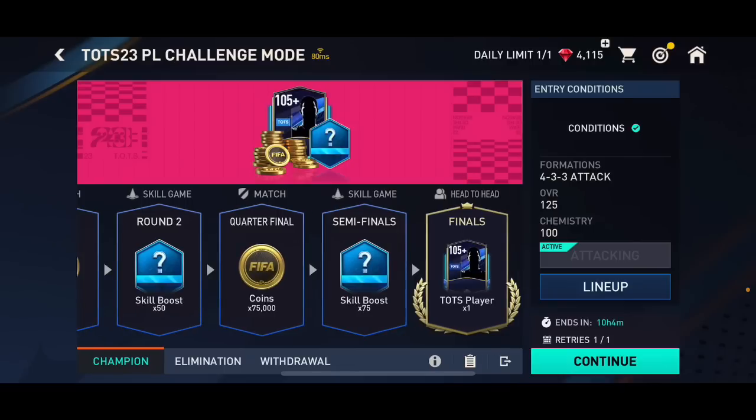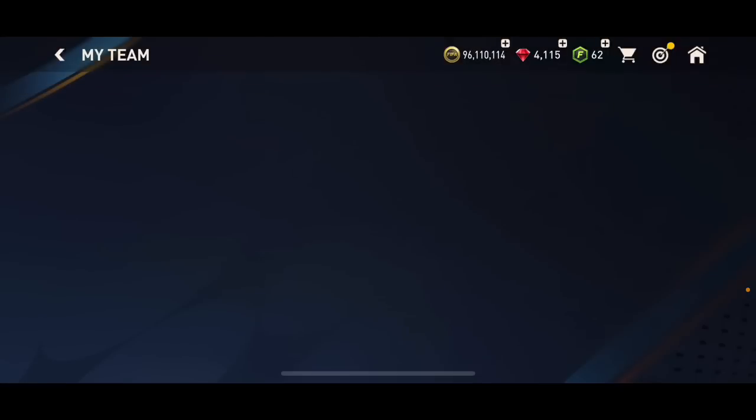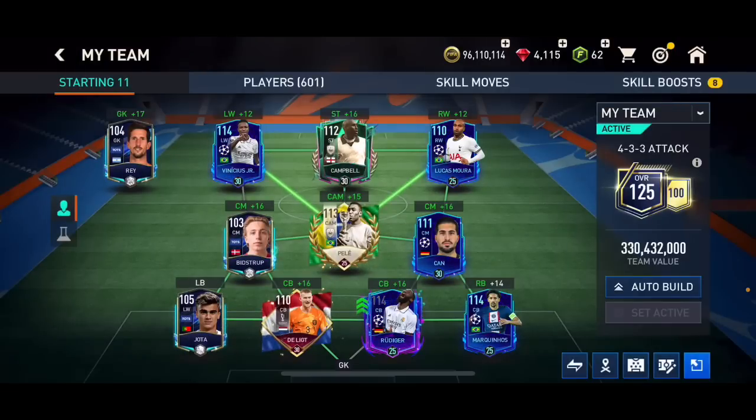This is going to work on every single match and skill game: round one, round two, quarter final, and semi final. But it's not going to work for the head-to-head finals, because you're playing against a real opponent — even if you close the game it still counts as a loss. What you can do for the last head-to-head match is lower your team rating as much as possible, and there's a very high chance you'll play against weaker opponents.